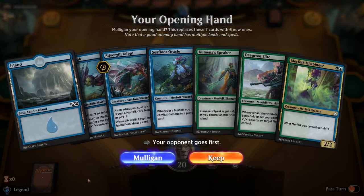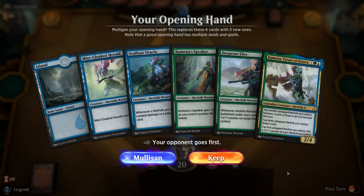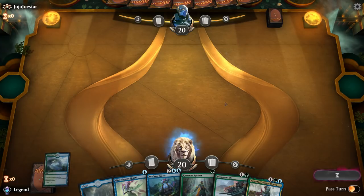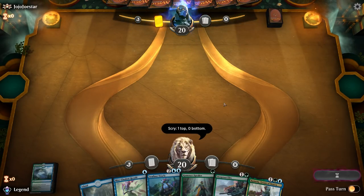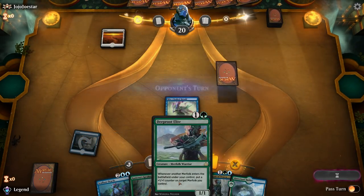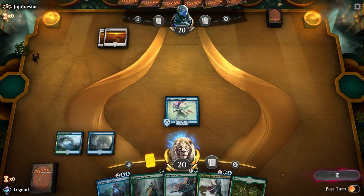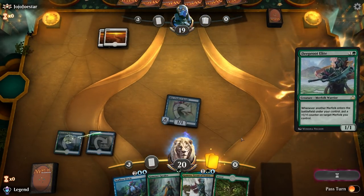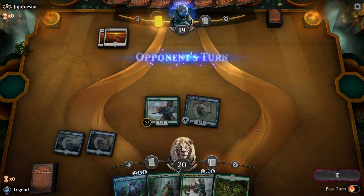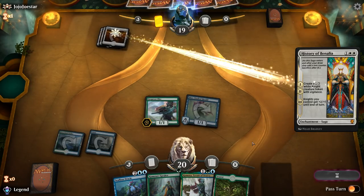We're on the draw with a one-lander. If it were Unclaimed Territory I'd be more tempted to keep, but having single blue I don't think it cuts it. The next hand is a little sketchy too, but at least we can play Herald and hopefully the Scry finds us green mana — perfect. Turn one Planeswalker from the opponent. Turn one Mist-Cloaked Herald from us, and next turn we can play Deeproot Elite which is going to be quite powerful. We also have the synergy between Seafloor Oracle and Mist-Cloaked Herald.